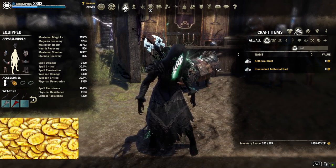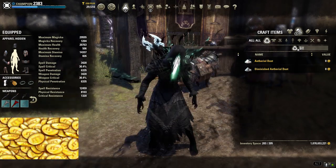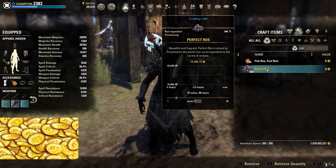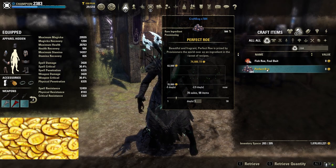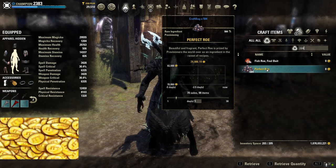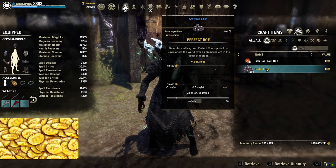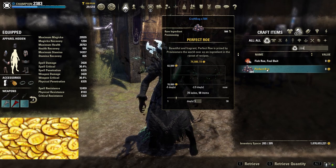Due to the instant filleting of fish, Perfect Roe might only spike or increase in price in the first weeks of the patch drop, but after not that much anymore, as quick fish filleting will bring some more Roe to the market.